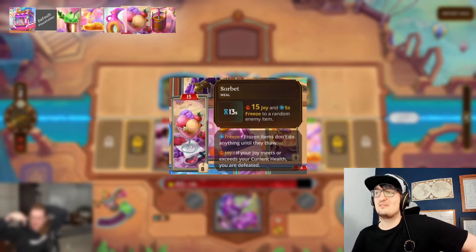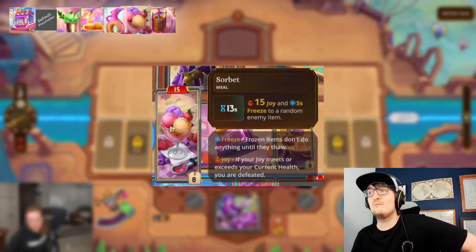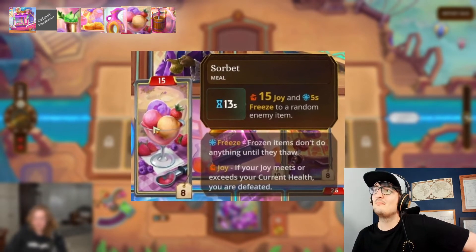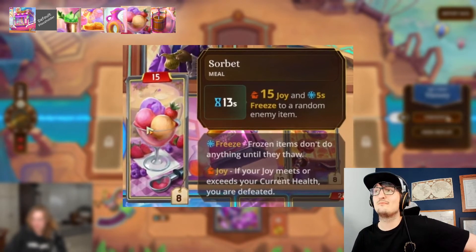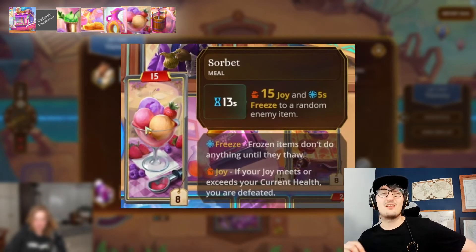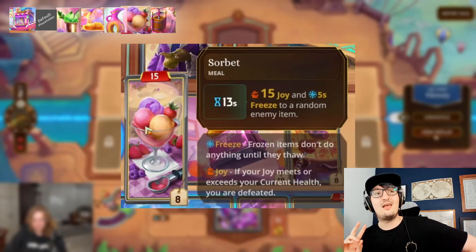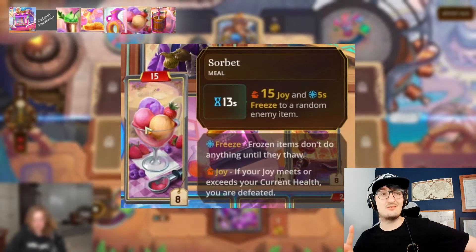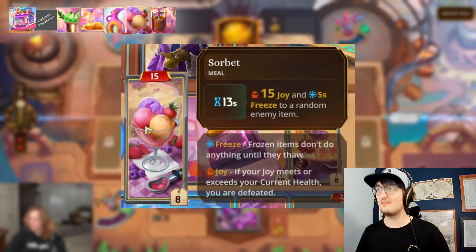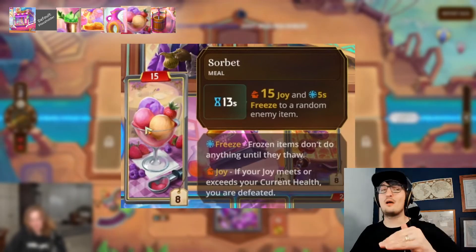Sorbet is our penultimate item. Every thirteen seconds, this small meal deals fifteen joy and applies five seconds of freeze to a random enemy item. It fits into a similar vein as Slushie, but I feel like Slushie is just the better item. It's more joy, more consistent freeze because it splits it among items so it's more likely to hit the one you want, and it charges faster. Slushie is definitely better than Sorbet.